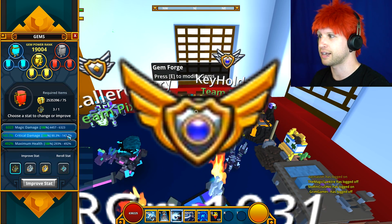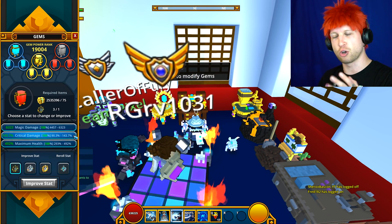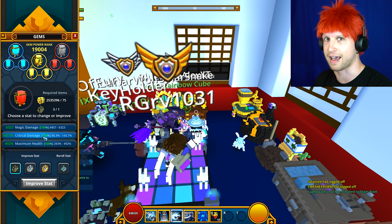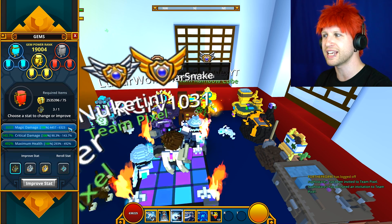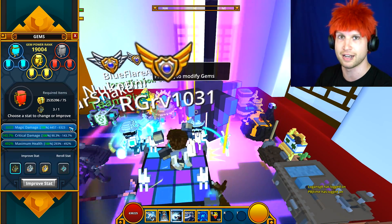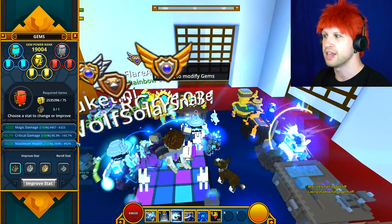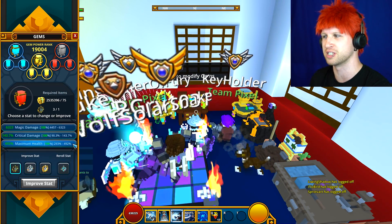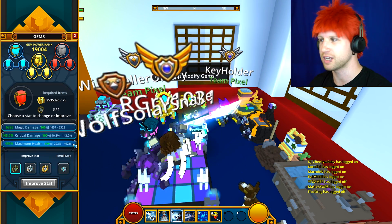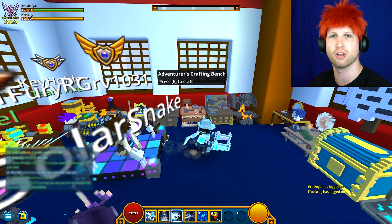So work with me here. The crit damage, for example, is maxed out at 143.7%. That is not the gold stat, because the gold stat of crit damage is somewhere around 197 or so. That tells me immediately that this is the silver stat. And up here, the magic damage is only at 6,223, which tells me that this is the bronze stat. This will all make sense in a moment, and it is very relevant to gem stat re-rolling, because this is pretty much the end-endgame of Trove. The maximum health being at 492% — that's a lot of health — that is going to be the golden stat.